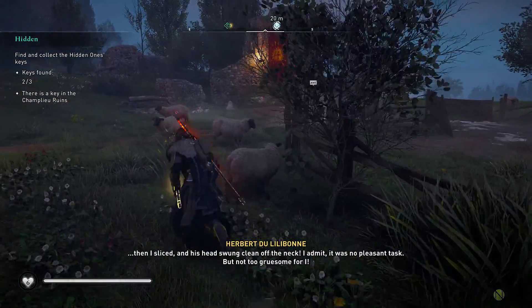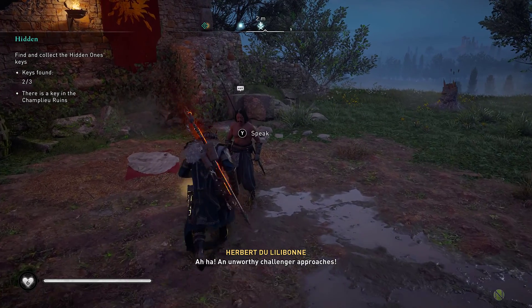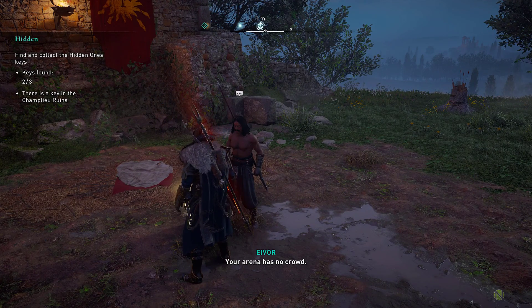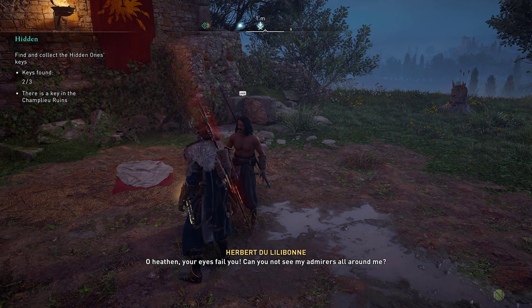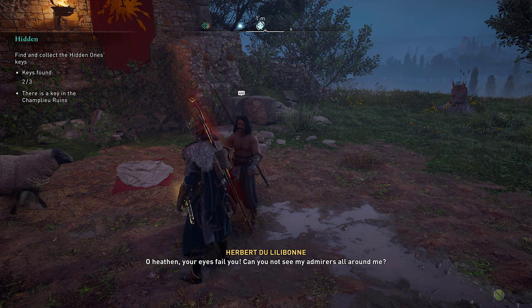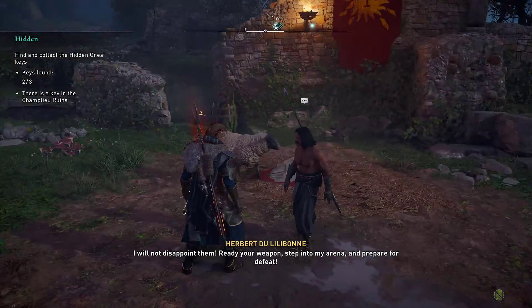The Duelist has four stamina bars that you will need to entirely deplete before you can stagger him. Two of them you can deplete by hitting his weak points of his right elbow and left knee. However, the last two you're going to have to take away yourself by using the close quarters in this ring that you have to work with.